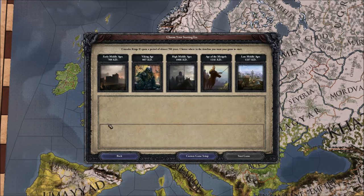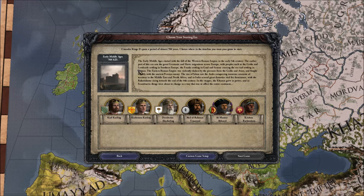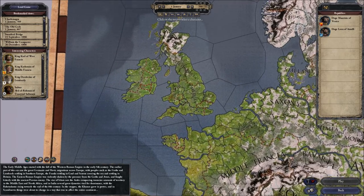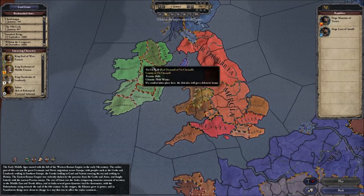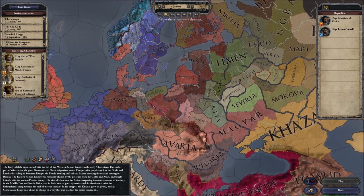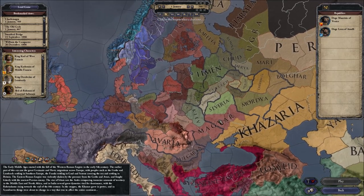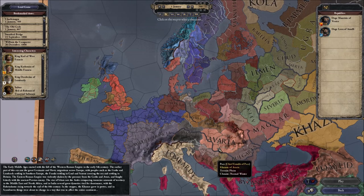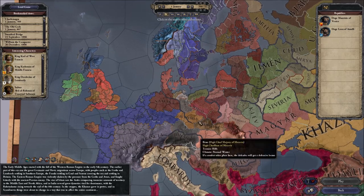I've decided to go ahead and go for the earliest start. There's a new custom selection thing where you can pick different characters. I'm just going to go for the custom game setup and go to the earliest start. I want to start somewhere over here in Ireland — a very early start. I've played Ireland starting at Stamford Bridge, but not this early. What's interesting is they're tribal, so you've got a few different things going on that you wouldn't normally have.